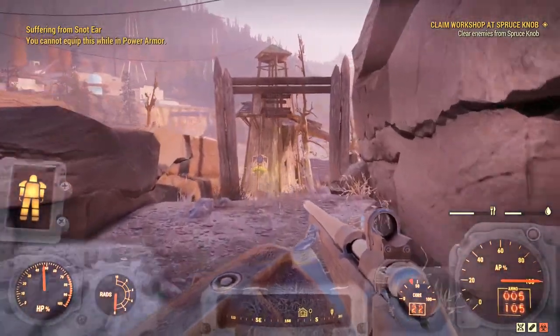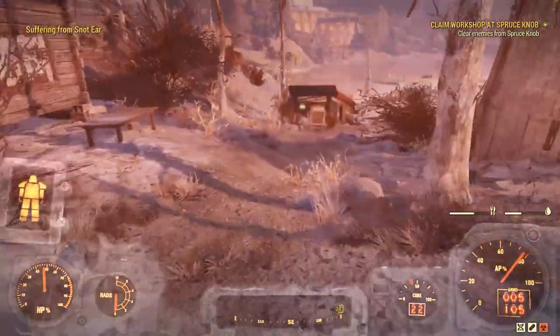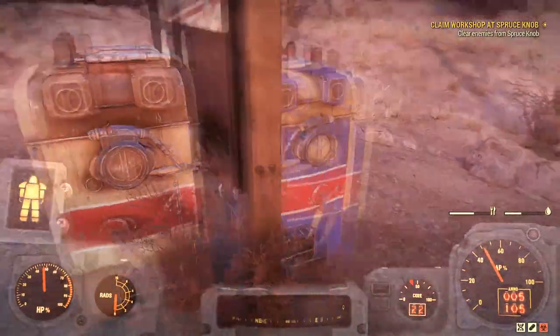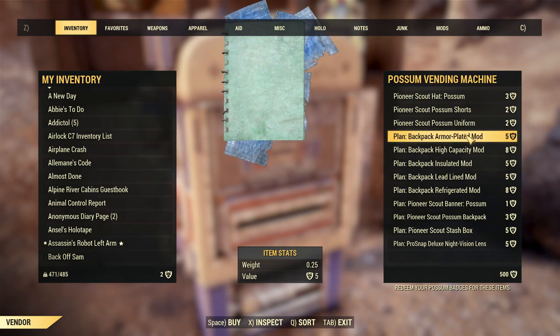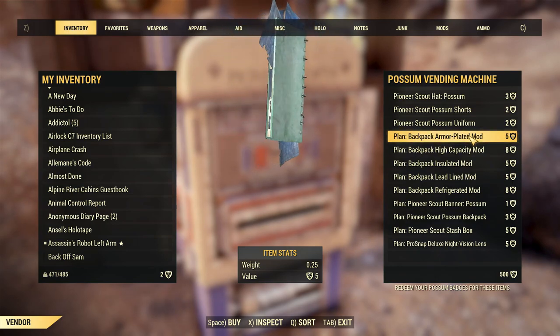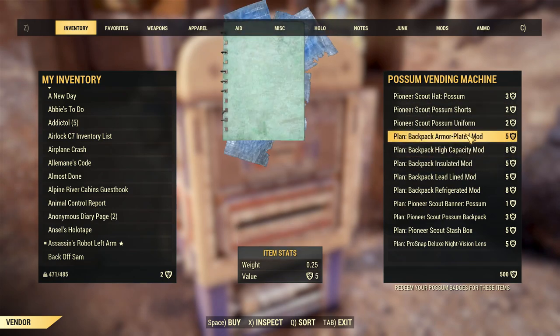Completing that gives us the backpack and scout uniform. We now also have access to not just the Tadpole vending machine but also the Possum vending machine - things like the high capacity mod and plated mod for our backpacks, a couple of plans, and the night vision lens for our camera.